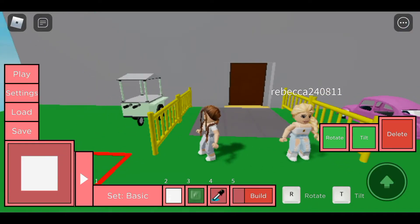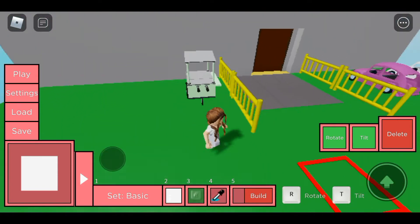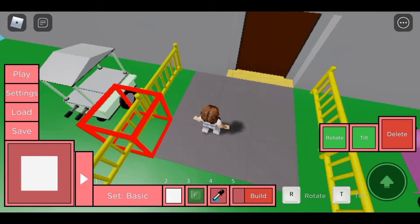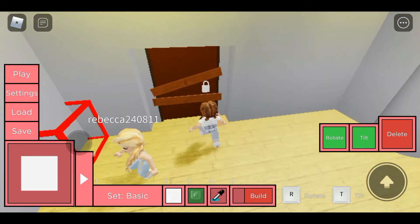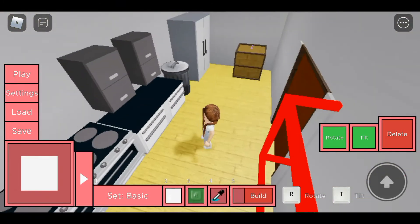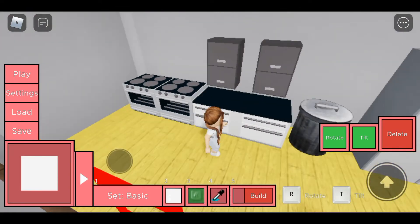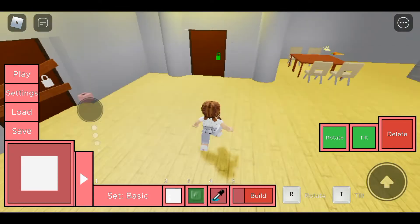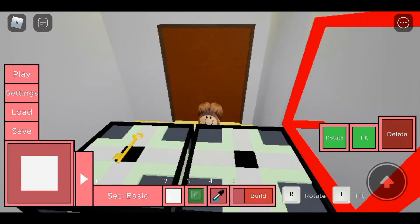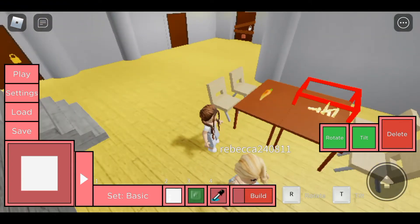Okay guys, so now we're at mine. Over here we have like an ice cream thing. Over here we have some cars. Inside, this is where the escape door is. Over here is the kitchen — we have the ovens, counters, cabinets, fridge, all the stuff you'd mostly have in a kitchen. Here is a storage area where the yellow key is, and here is the dining table where we have a carrot and some ammo.